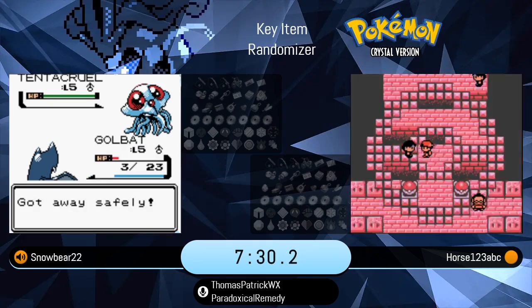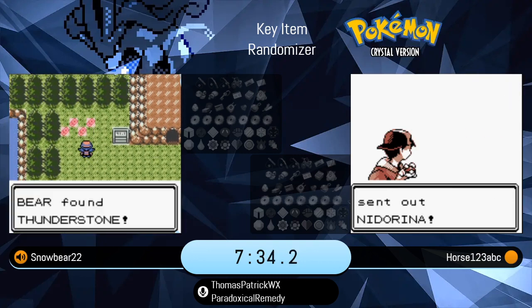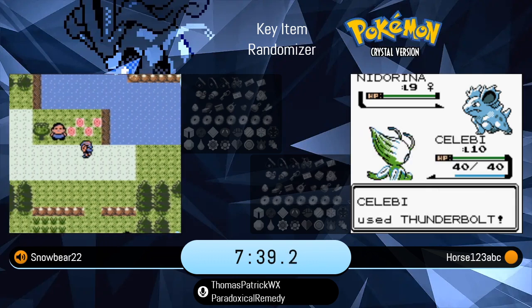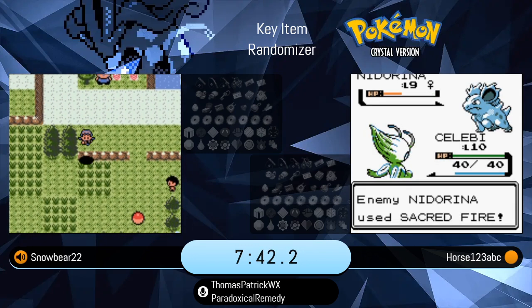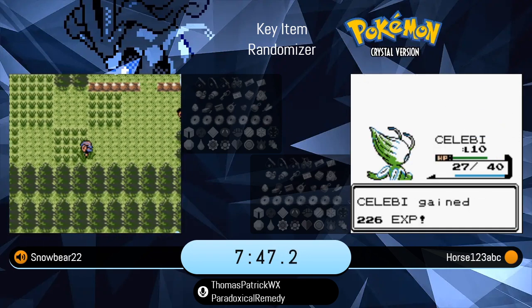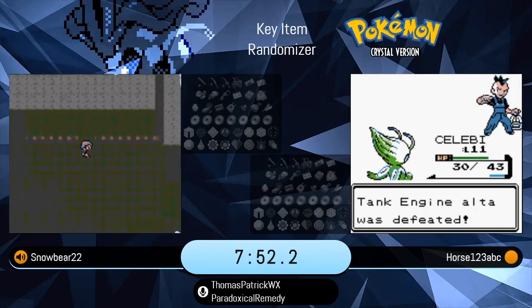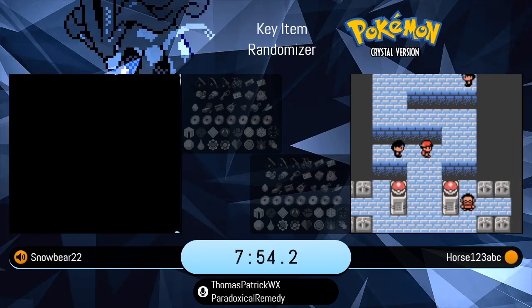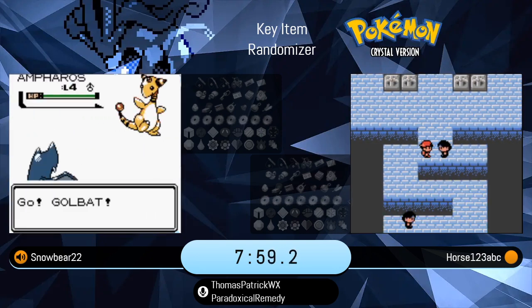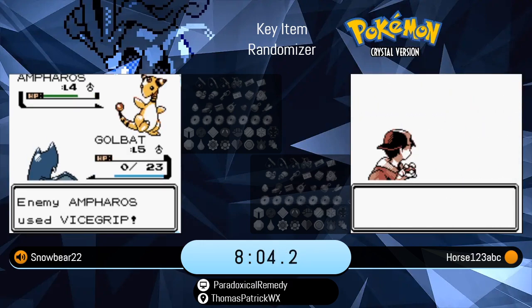Usually the joke within our randomizer community is that it's rated B for bulky water type, as most water types are. Golduck's not super bulky, but it's just decent all-round. Golduck: 82 attack, 95 special attack, 85 speed — definitely pretty good. The unfortunate thing is that Snowbear's Golduck is a physical attacking Golduck, so he's not making the best use of its better attacking stat, the special stats. But they will get Surf later, which will make that Golduck far stronger.